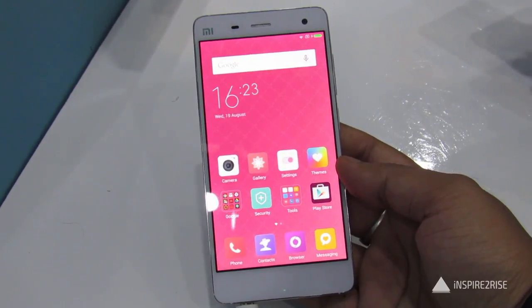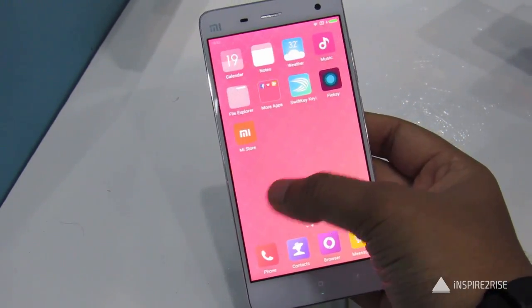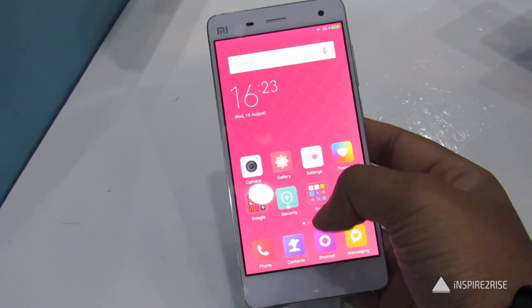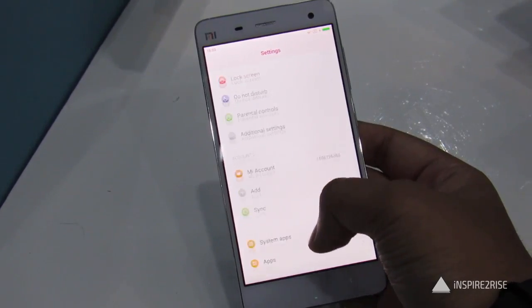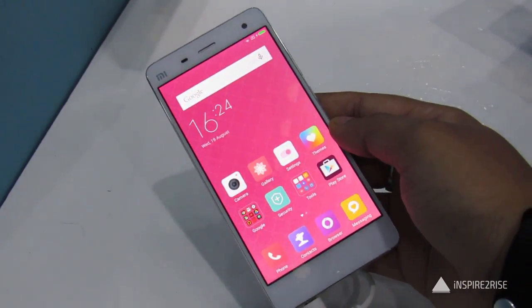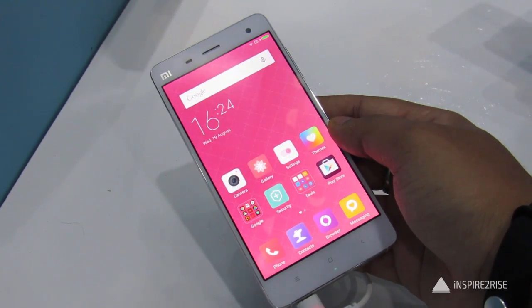MIUI 7 will be available for beta users starting from August 25. This is the Rose theme we have applied here. Don't forget to like this video and subscribe to our channel. This is Ayatan Jha from InspireToRise.com with the initial MIUI 7 preview, signing off — stay InspireToRise folks.